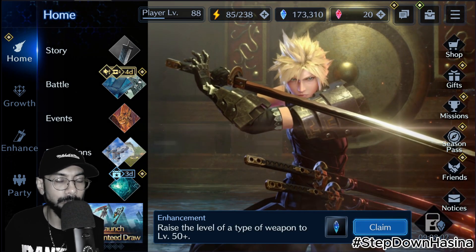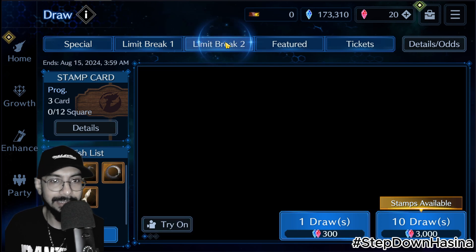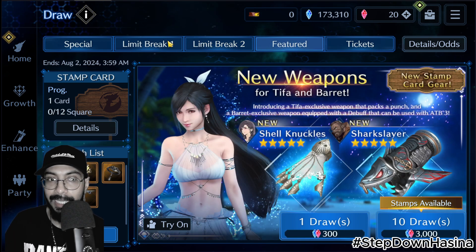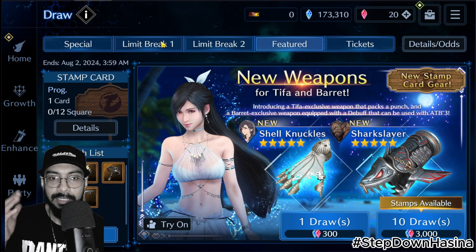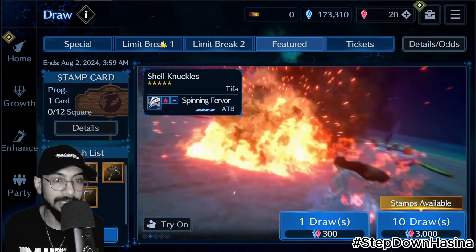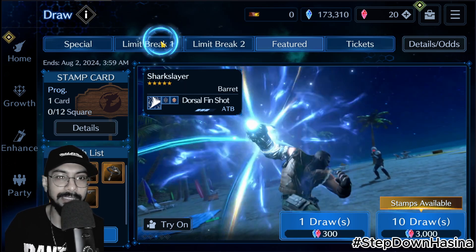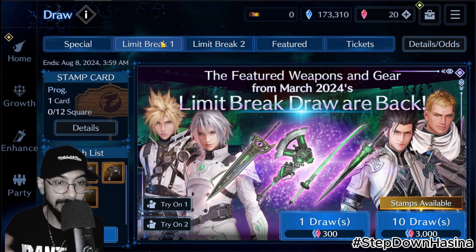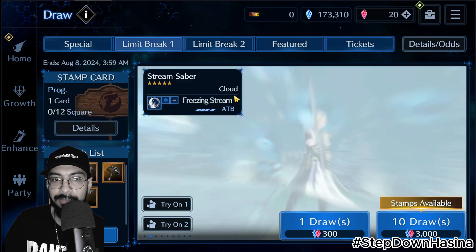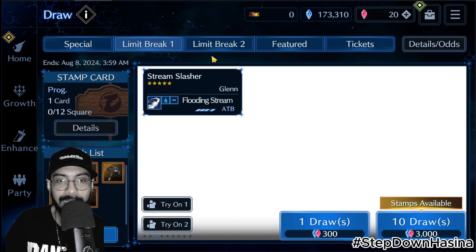Just tap on the easiest battle, tag your characters in, and make a team. All you need is to complete five battles to get a huge amount of memories. Another tip: whenever you pull a character from any banner — whether it's this limit break banner or a featured banner — try to level up the character while the banner is still active, because you will get a huge benefit and a large amount of memories, which are hard to get if you miss the relevant event.